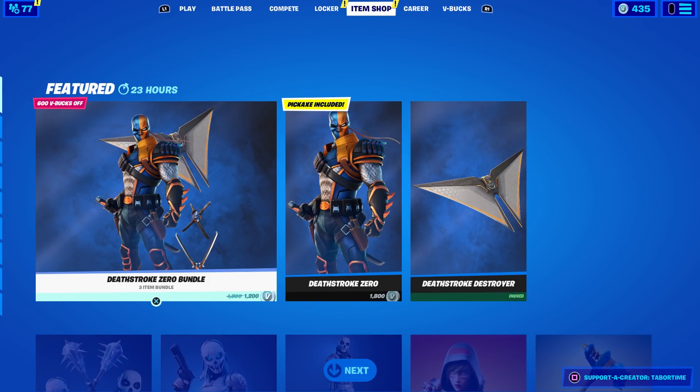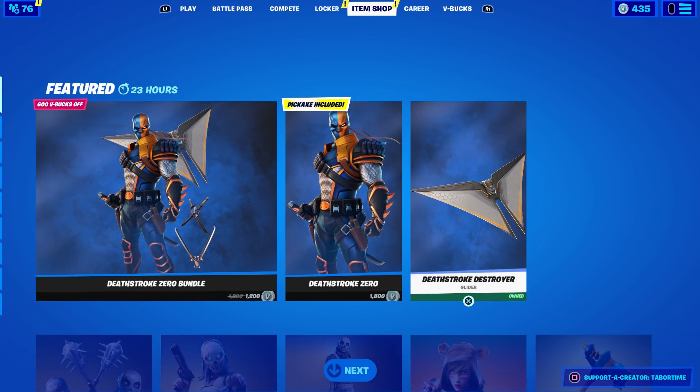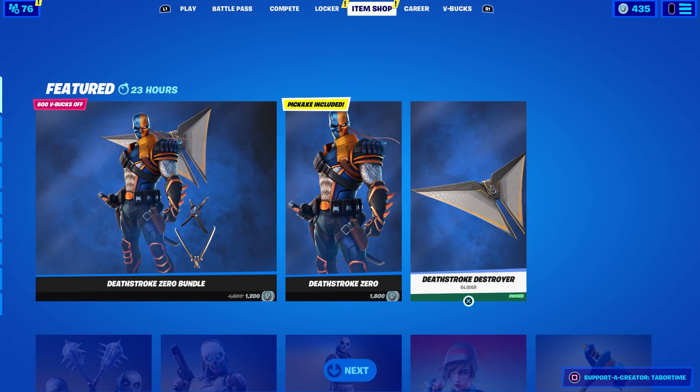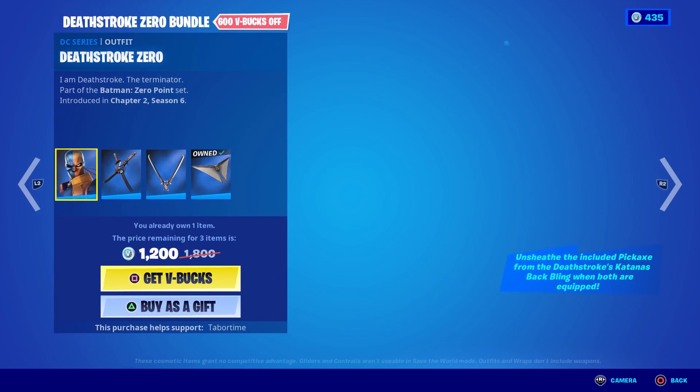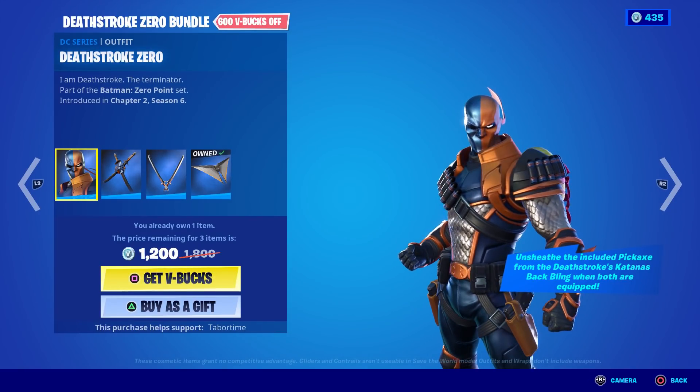Alright, let's get to the review. Look at this — the Deathstroke Zero bundle. The pickaxe is actually included if you buy them separately. Now I have the Deathstroke Destroyer glider because this came from the Zero Point comic, so this will take some of the price down on the bundle. As you can see here, it says 'I am Deathstroke the Terminator.'